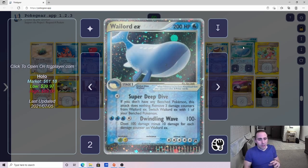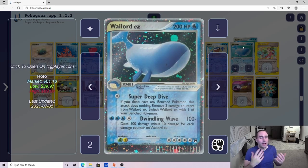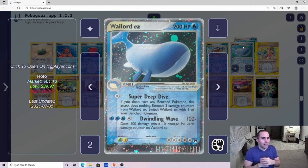This combined really well with the strategy of having the Super Deep Dive, which heals 3 damage counters and lets you switch Wailord with one of your bench, and then Dwindling Wave, which does 100 minus 10 damage for each damage counter on Wailord. So the deck has to have some sort of strategy of basically keeping damage off of Wailord.